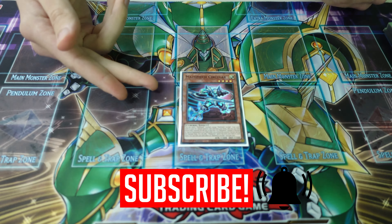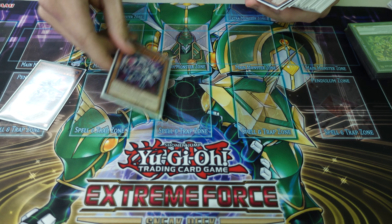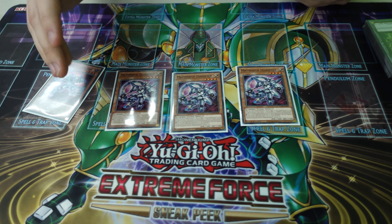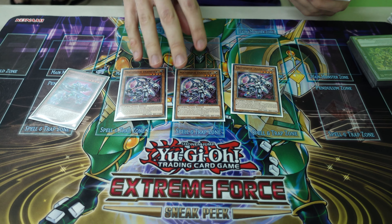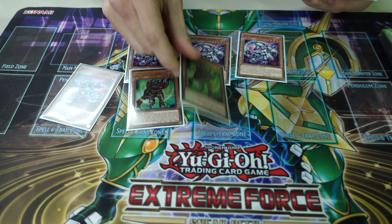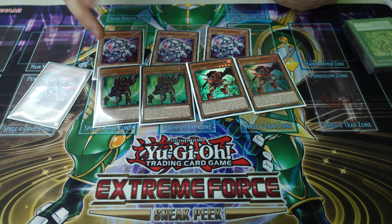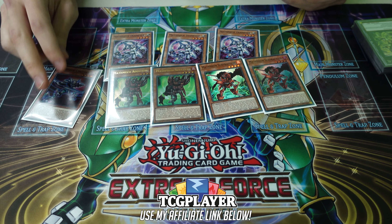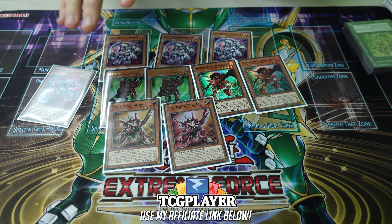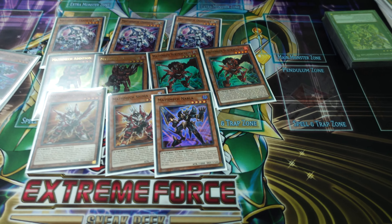The one and only, literally circular — three copies of Mathmech Circular. Three copies of Mathmech Diameter: revive one from the graveyard, negate stuff, pretty good. Some people play two, I like to play three for follow-up. Two Mathmech Addition, two Mathmech Subtraction — I was on two and one before this got hit down to one, so one more Addition. Two Sigma.